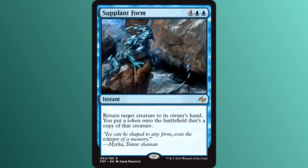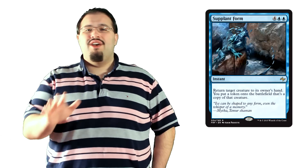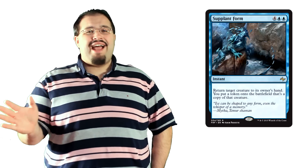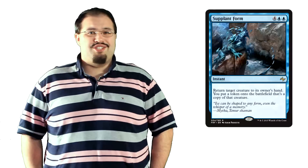Next up is Supplant Form — four colorless and two blue for an instant. Return target creature to its owner's hand, then put a token onto the battlefield that's a copy of that creature. The obvious thing to say is that something like this is meant for Commander. The card is incredibly versatile, only one color, and at instant speed. You can really mess up someone's day by returning their commander to their hand and getting a copy for yourself. Normally just returning something to their hand is annoying and a great sign of disrespect, but copying it too — you've basically just brought shame to their house and possibly extended family. The card's hysterical. Not meant for standard, I don't think, but honestly that's fine with me.